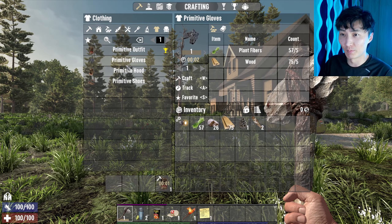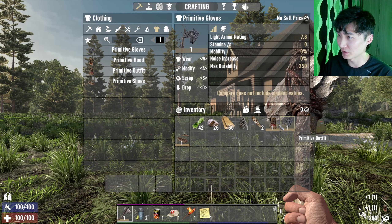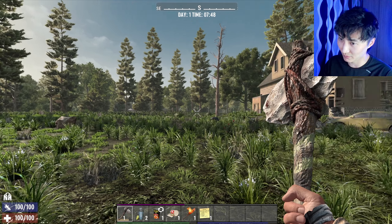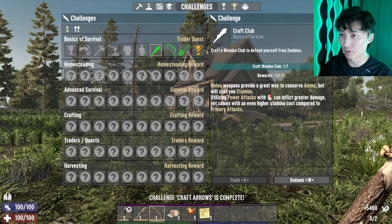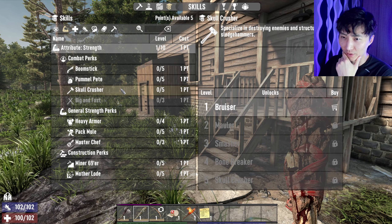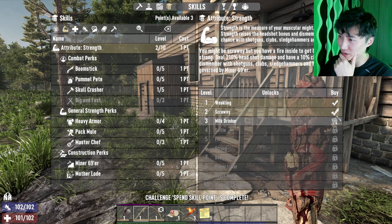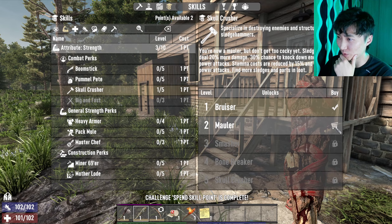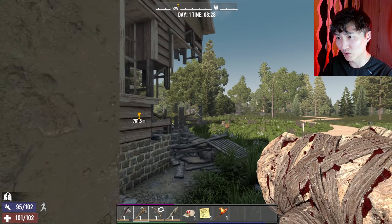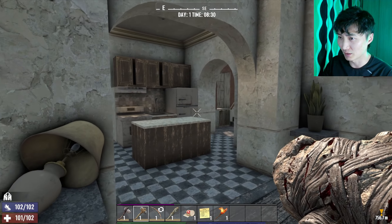Let's craft our primitive gloves and hood, shoes and everything. I gave myself the Helmet Light mod — it's going to make things easier to see. And this challenge is a Permadeath Series, so if I die, it's over. Let's redeem everything. I'm thinking of going Big Boy here and going for Boomstick and Skull Crusher. Let's put a few points there and one more point into Skull Crusher. Craft ourselves the Stone Sledgehammer. Let's go into this initial POI and clear the zombies and loot this place.